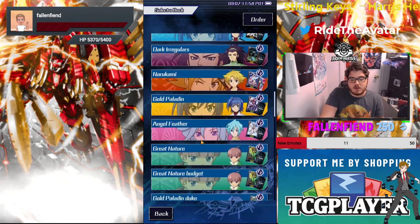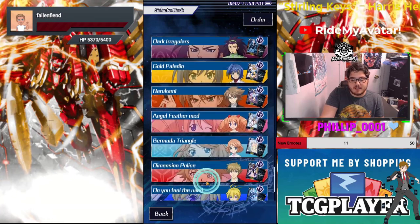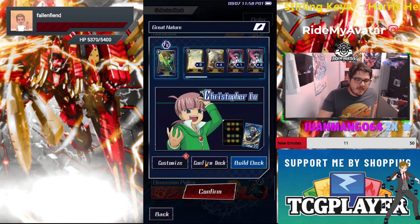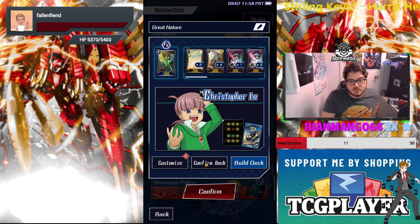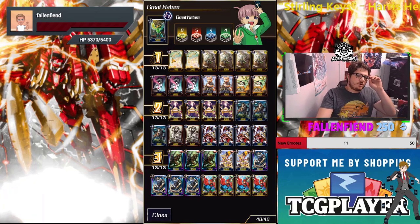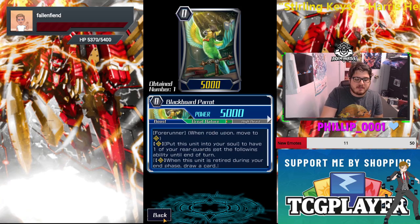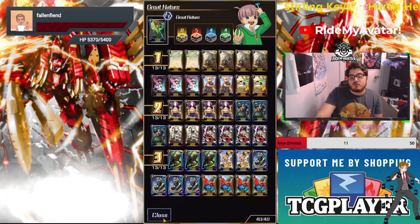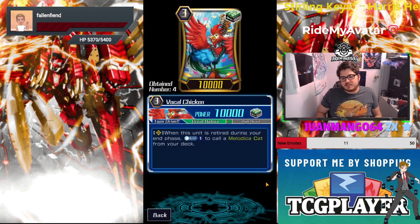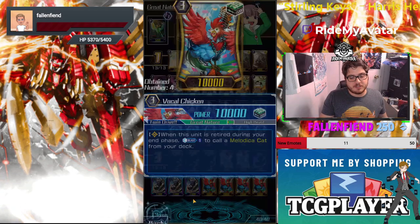My build is slightly different than most — our good friend True Champ definitely does not play this build like I do. Our starter revolves around Black Board Parrot, which is still the same starter because being able to draw on a retire is just so good. Next I run the Vocal Chicken — a unit you can retire to get into a grade two helps so much.